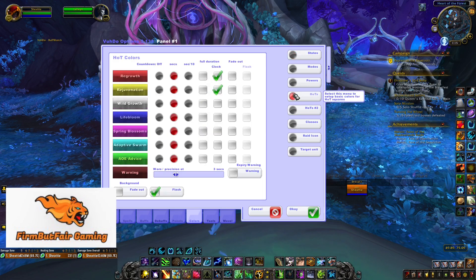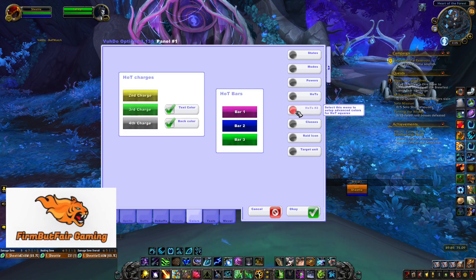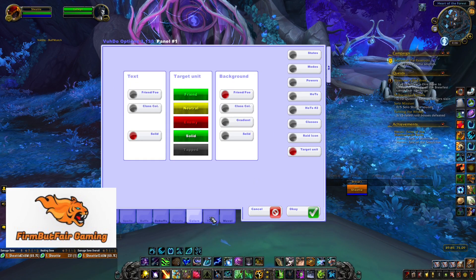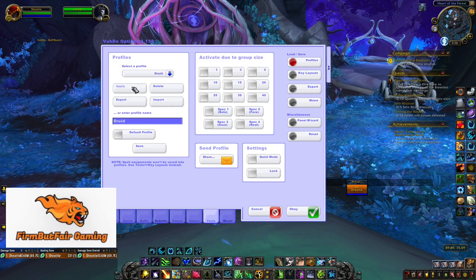With all of these done for you, you can change the way things work as well. You could turn the countdown off, change the clock, fade it in and out from 10 seconds — you can do an amazing amount of things with Voodoo. That is why I like this one. You can also run HoT bars if you prefer bars — that's up to you. And don't forget you can save a profile too. I have Priest, Druid, Resto Druid — you can save them all here, apply it, load your profile, import, export, save. Now it's saved as Druid. It's very easy and very user-friendly.